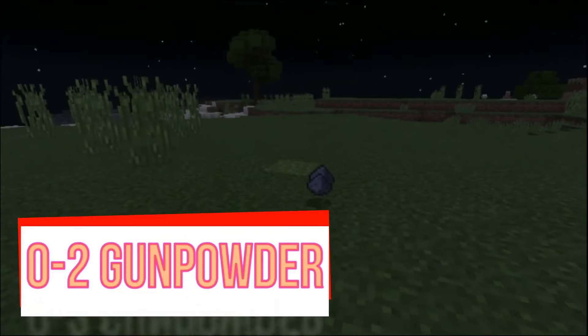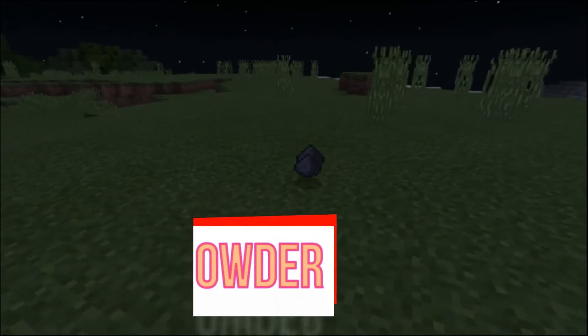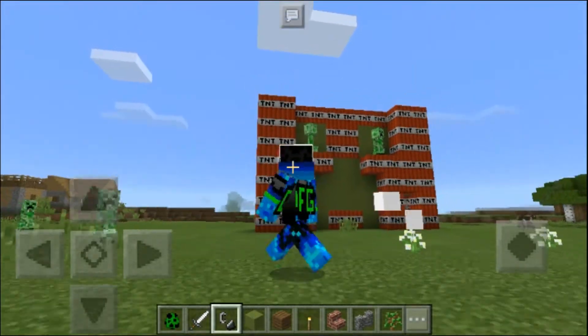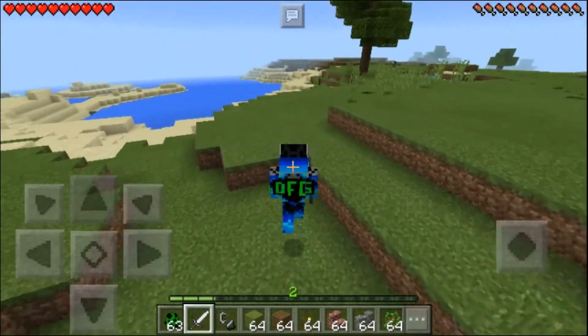After killing a creeper, you will have a chance to pick up 0 to 2 gunpowder, which can be used for crafting TNT. Then you can make this, then do this — who doesn't love blowing up stuff.